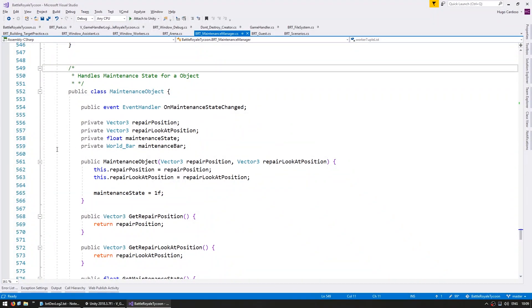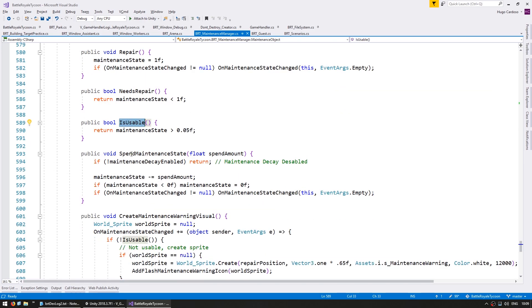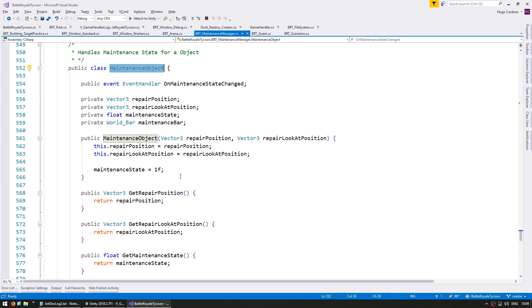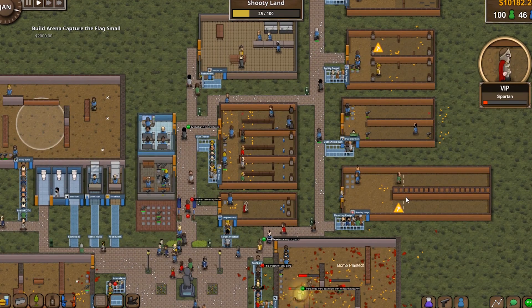Here is the simple class that handles the maintenance state. It simply has a float for the maintenance state. We start off by default at 1, then we can repair it which sets it back to 1. We ask if it needs repair — which is if it's under 1 — and if it's usable, which is under 0.05. This class is instantiated on every single object lane. There's also a simple function to create the visual: it subscribes to the on maintenance state changed event, shows a sprite if not usable, and destroys it when usable again.